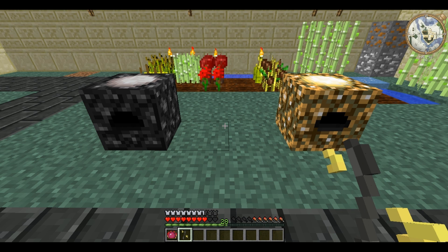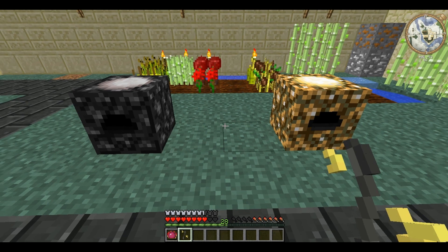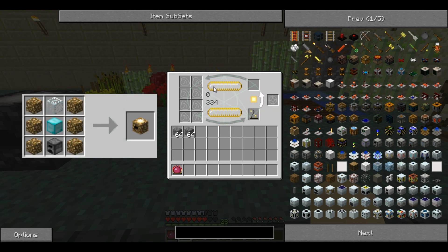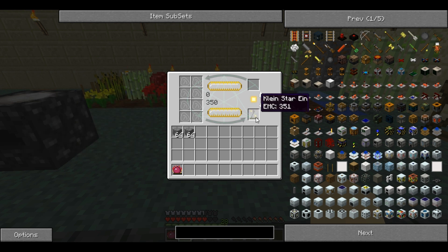What the Kleinstar Ein does is it functions as an EMC battery. You can charge it by placing it in an energy collector, at which point any stored EMC will be transferred, and the ordinary EMC value will be replaced by the stored EMC. As you can see here, it is going up.